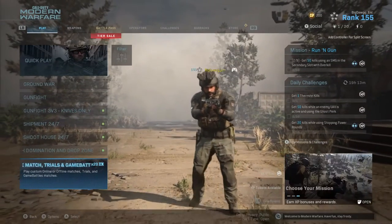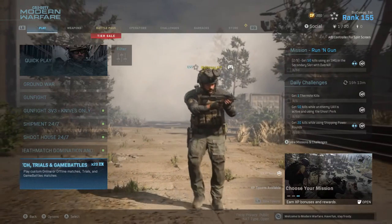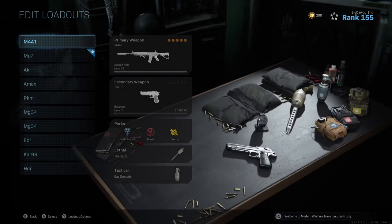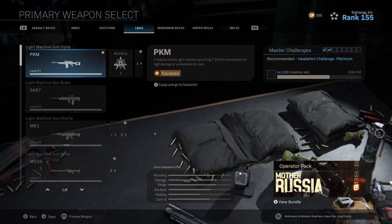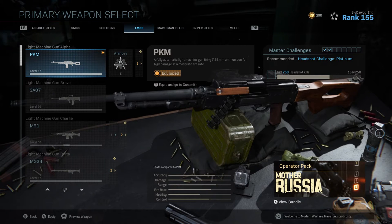What's going on everybody, Big Dog is back with another class setup video. Today's video we'll be talking about and focusing on the one and only PKM. The PKM is a fully automatic light machine gun firing 7.62mm ammunition for high damage at a moderate firing rate.